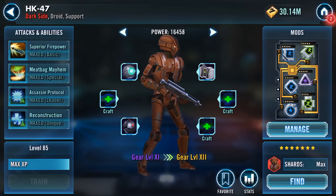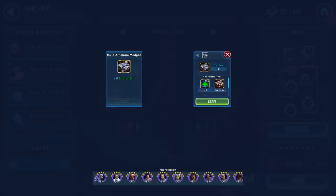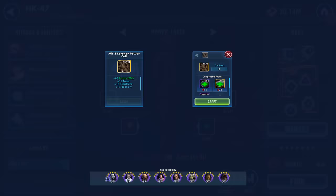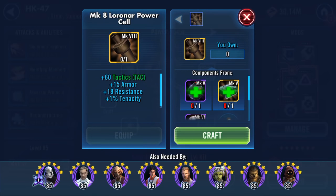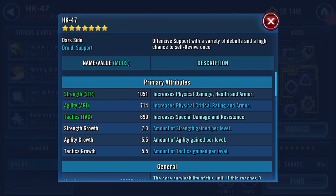...decided HK-47 is due for a slight bump up. There's a Mark 5 Afakum MedPak which is going to add 36 tactics, a Mark 8 Lorinar Power Cell adding another 60 tactics, 15 armor, 18 resistance, and 1% tenacity, and a Mark 9 Tagiko HoloLens adding health, tactics, and tenacity. His tactics are his lowest stat, which increases special damage and resistance.